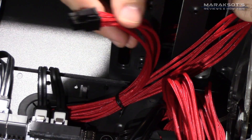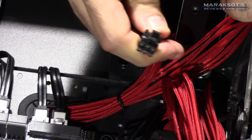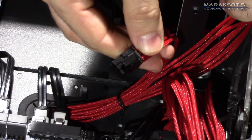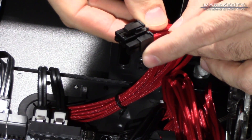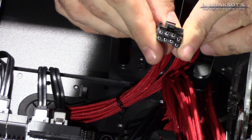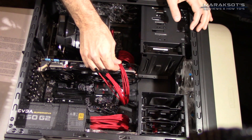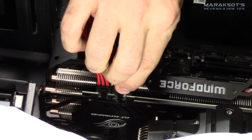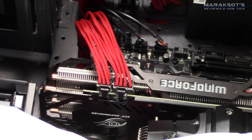You'll then want to take those same screws you removed when removing the expansion slot covers to secure your graphics card into place. Next, supply your graphics card with the power it needs. My card requires both a 6-pin and an 8-pin PCI Express power connector. Once you've located the appropriate connectors, plug them onto the corresponding sockets on your graphics card. And that's that — your new graphics card is installed and ready to fire up for the first time.